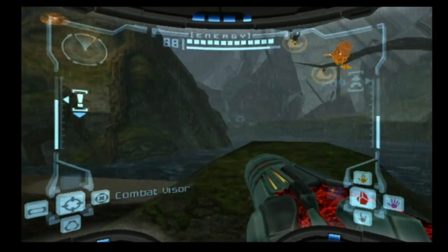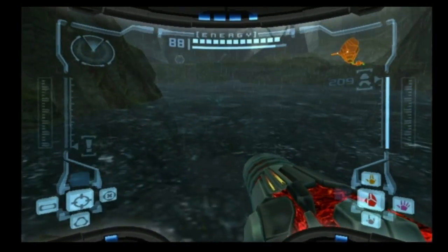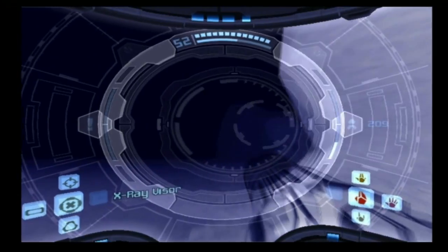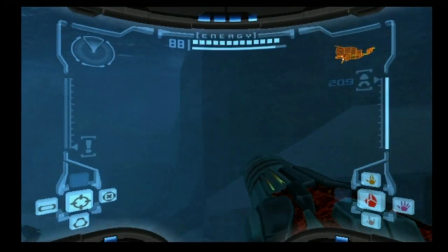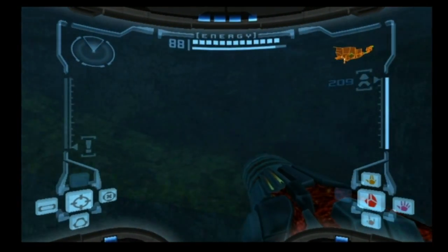This was supposed to be like the first time that we've ever seen Phazon, but we've seen it multiple times because we kind of skipped over this part. Anyway, we can now get to the other side by using the grapple beam if you want to. There's also another way to do it, and I'll show you that right now before we get the missile expansion.